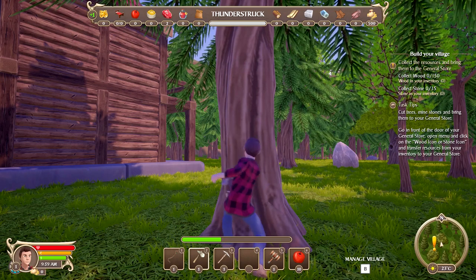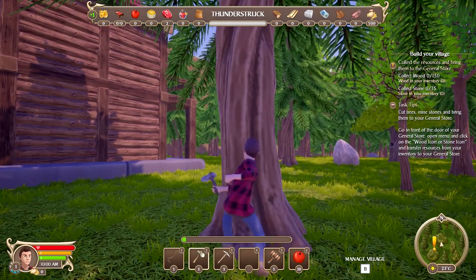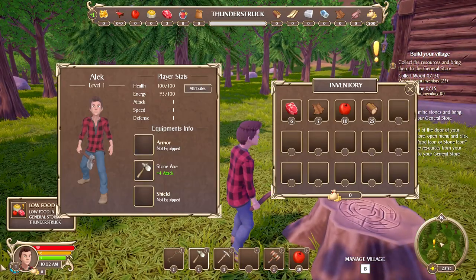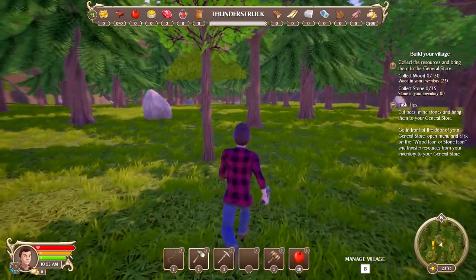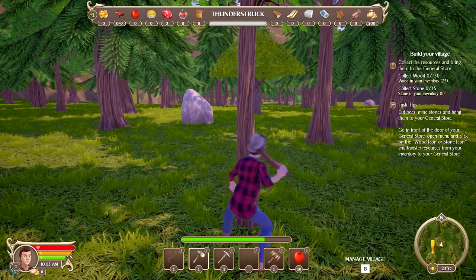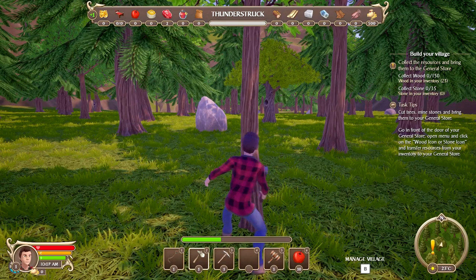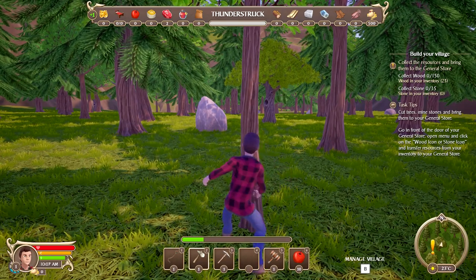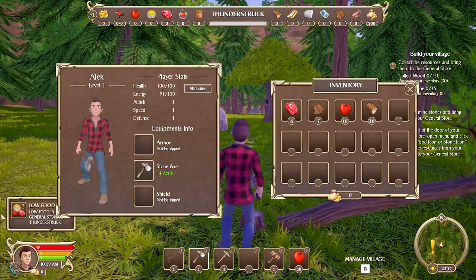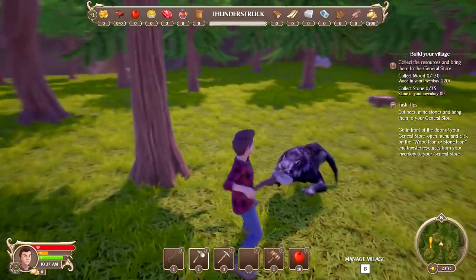I see the exclamation mark but I think we need to cut trees first. We've got a nice little menu down here and a map on the bottom right. How much did I get from that? 25 wood - it's not horrible. I don't know if it's a nut tree - it looks like a tree. The bigger the tree, the better. I'll be attacked again - okay wait.